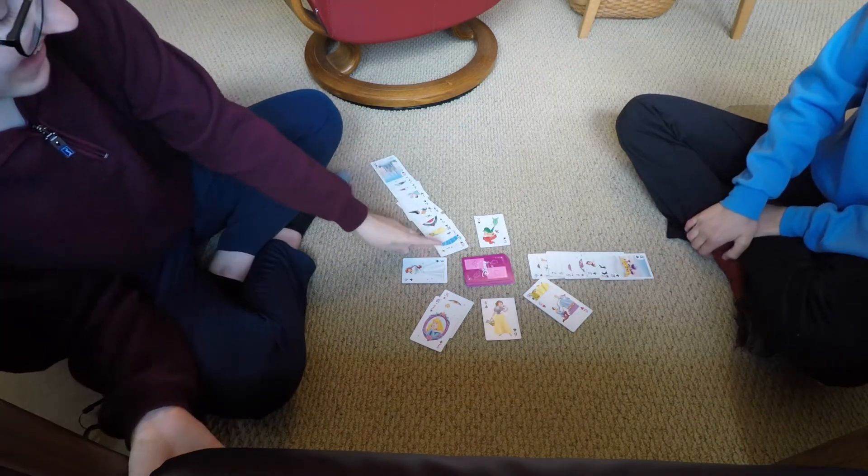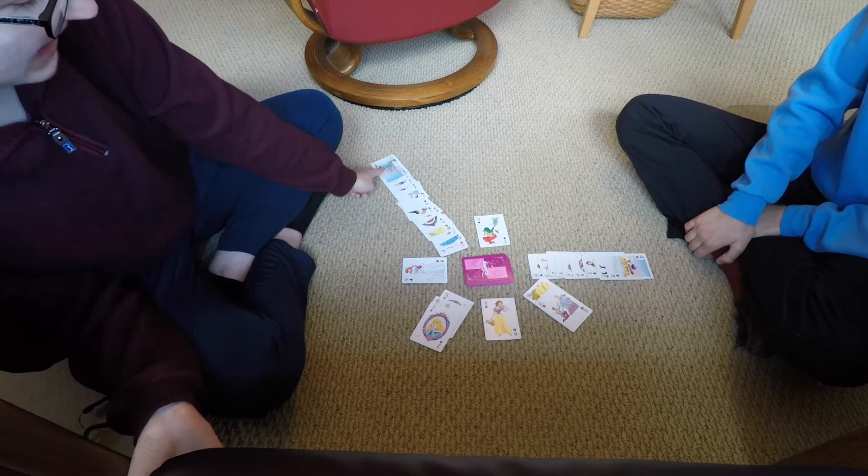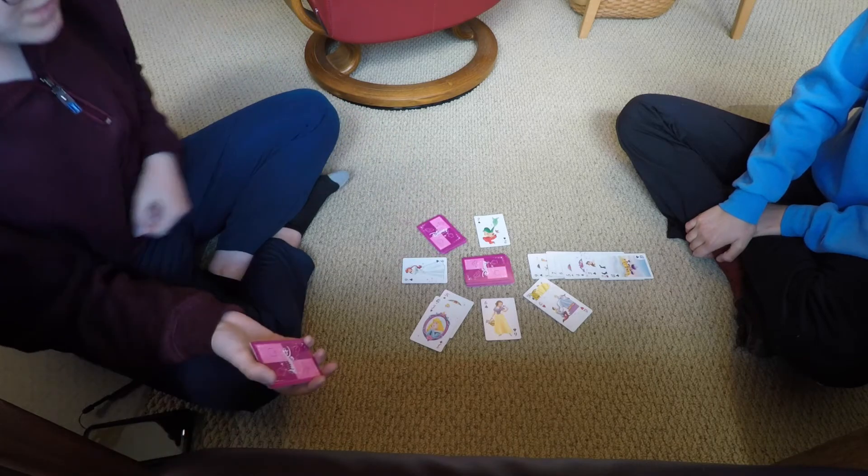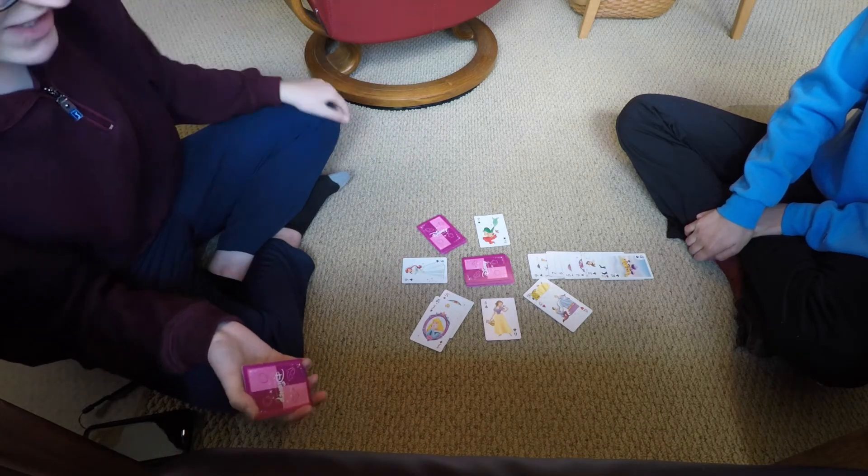If you complete one of the kings in the corner from king all the way to ace, you stack it all up in one pile and then flip it over. It stays like that and you can continue playing the game.